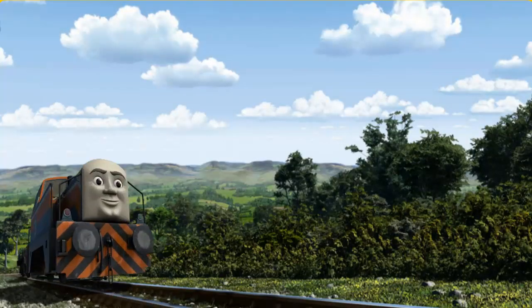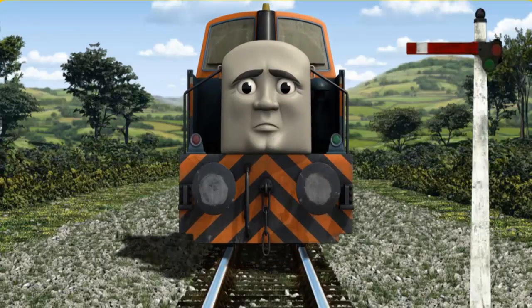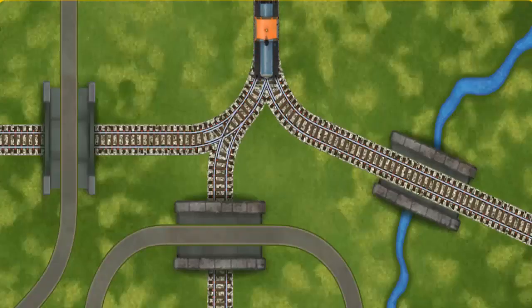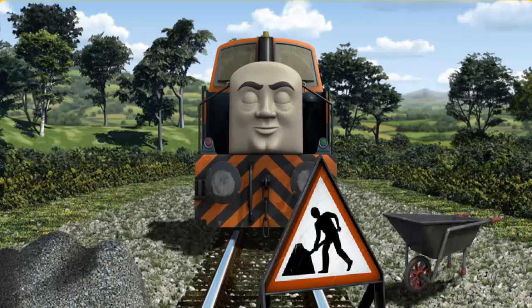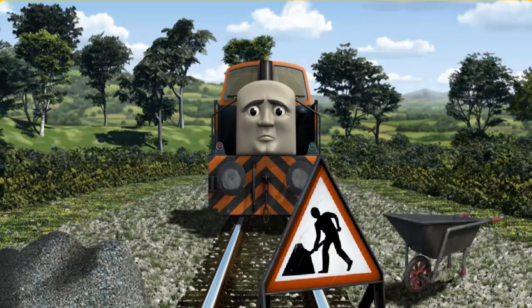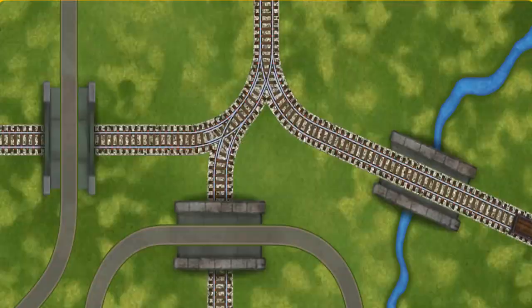Den set out for Farmer McCall's farm. Suddenly, Den had to stop because of a broken signal. He needed to go a different way. Help Den find the track that goes over the river. Den was on the wrong track. He would have to go another way. Show Den the track that goes over the river. Let's go.